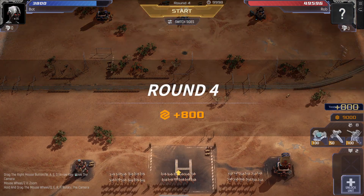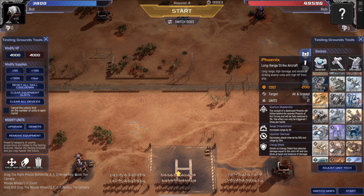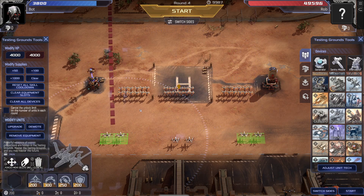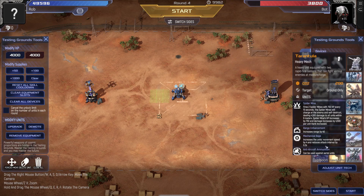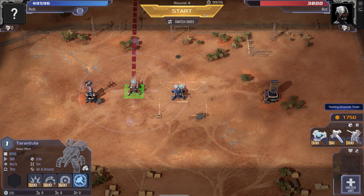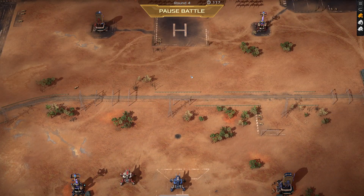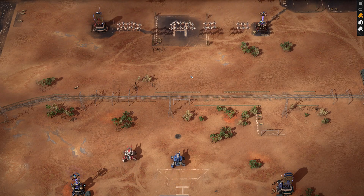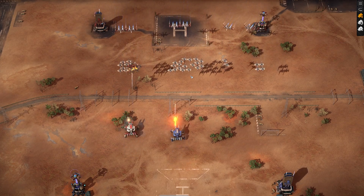I'm going to add another two Phoenixes, but also another tarantula to give it some support. Let's leave it at that and see how we get on. We've got a level two tarantula, a level one tarantula, a whole load of Wasps, and three lots of Phoenix.